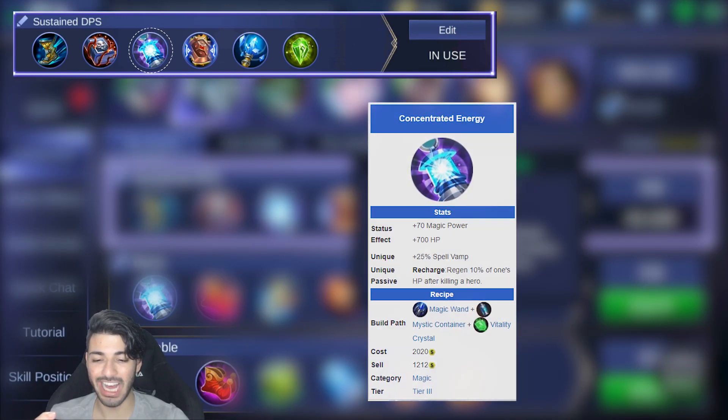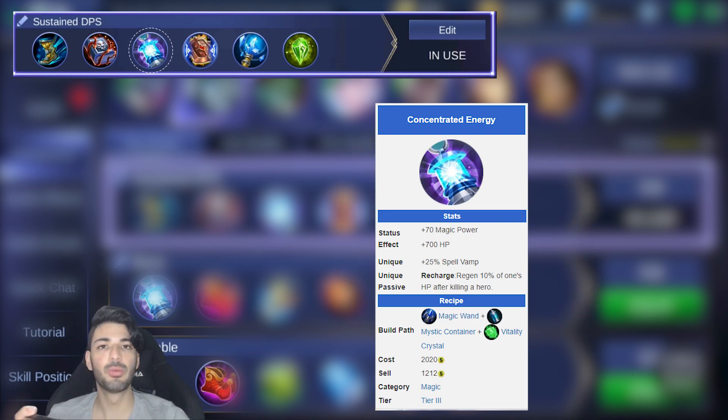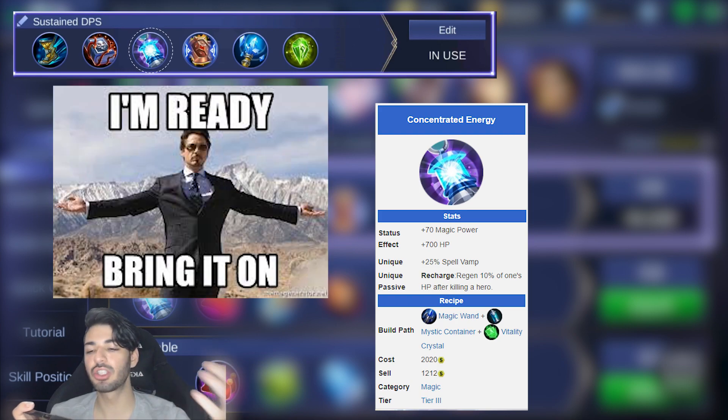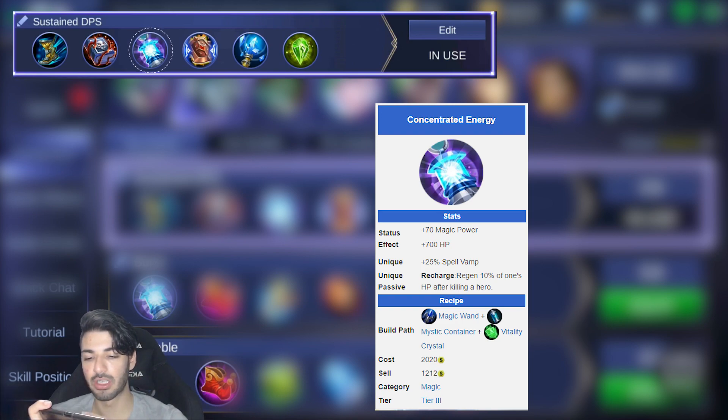Moving on to Concentrated Energy — you need this for HP and also Magical Lifesteal. This lets you give more damage and also take HP away via Magical Lifesteal, allowing you to take up more damage overall.